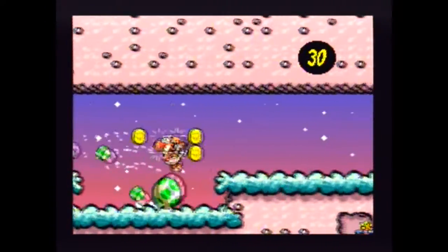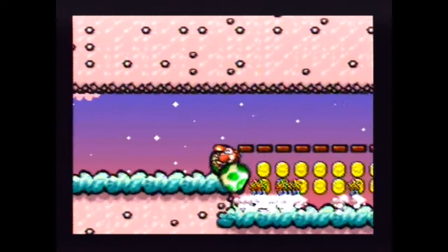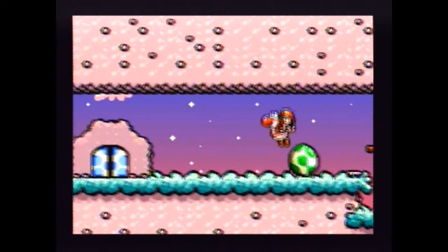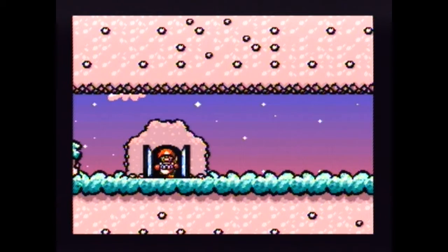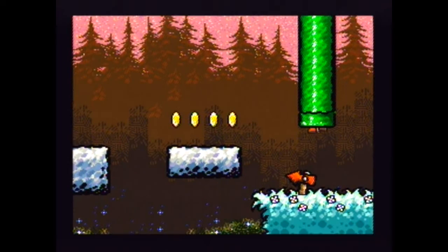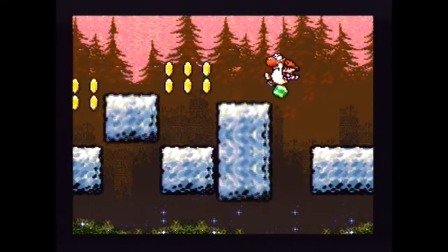They turned into stars too. Gotcha. We could kill these guys too. Don't shoot your eggs — stop doing that. We have more crap here. We do have some red coins in here too, which hopefully I can get.